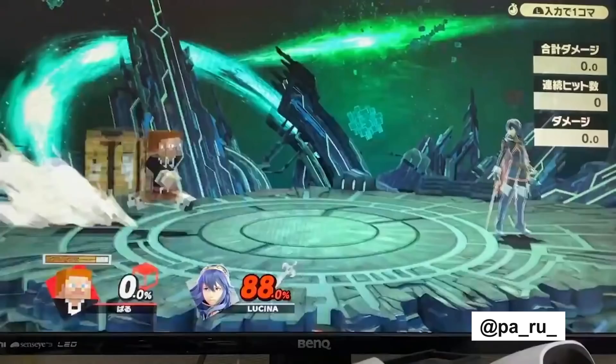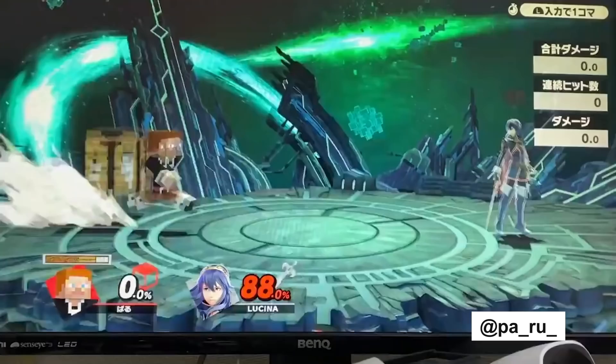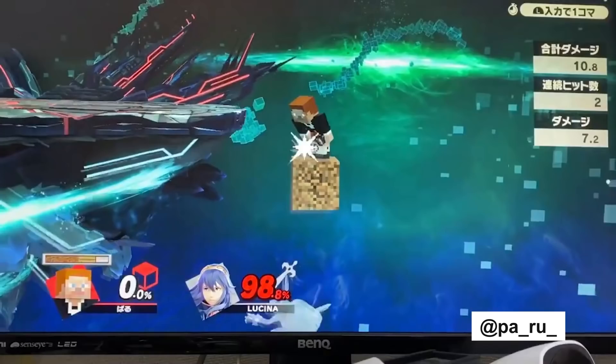Down tilt will forever be good just alone — it's this huge hitbox going downward. Just being able to drop stuff like that. That kind of verticality is always strong in any kind of fighting game. This is exciting. I want to see Steve's really going in — there was a Steve revolution that happened as of late.